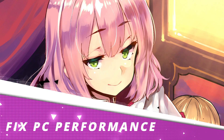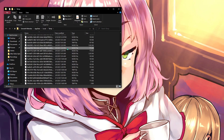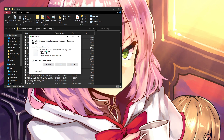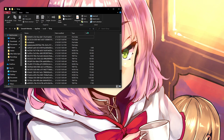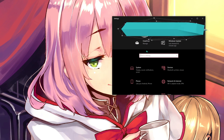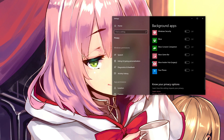Now I'm going to show you how to fix PC performance. Press Windows+R and type '%temp%' — you'll see a temp folder. Press Ctrl+A, delete everything, hit Continue for all items, and skip items that are currently in use. This removes cache files. Next, go to Settings and search for 'Background Apps,' then turn off background apps so they don't run and you get better performance on your computer.